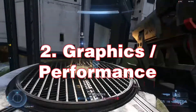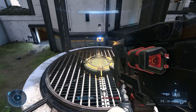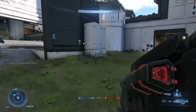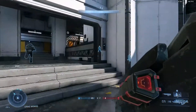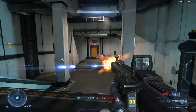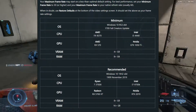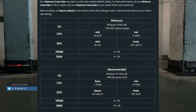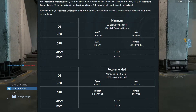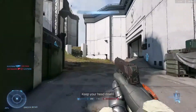Number two: graphics and performance. This game is made with old consoles in mind — not just the new Xbox Series X, but also the original Xbox One, and everything in between. This is great for everyone, and it also means that a wider range of PCs are going to be able to play. I have what I would consider a mid-range build by today's standards, and the game is performing well for me so far. The technical test seems to be locked at 60 FPS for me, but I'm able to hit that 60 on medium settings and hold it there without any issues.